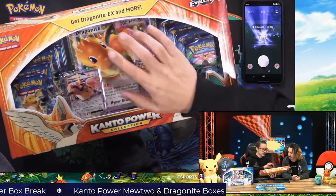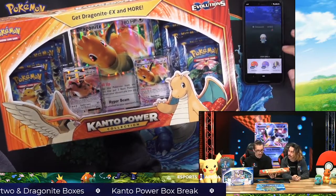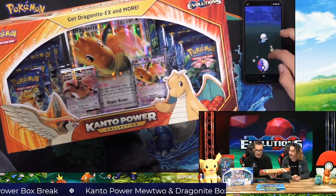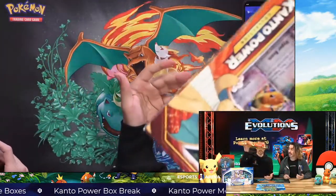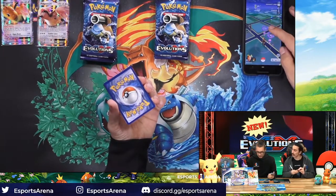As well as a full jumbo-sized Dragon Knight EX card, and ten Evolutions packs, which is obviously the best part. Evolutions are a very sought-after set right now because it's a reprint. The Dragon Knight is so sick on this. No guessing of the energy today — no energies in this pack.